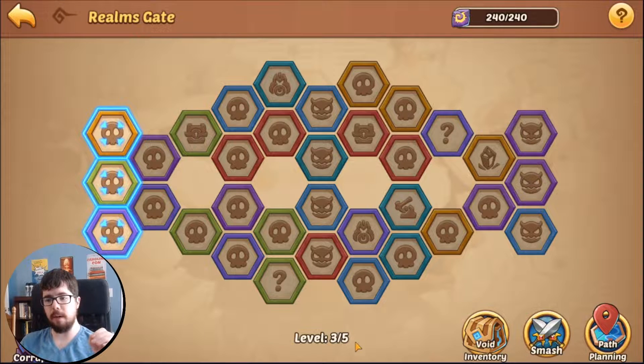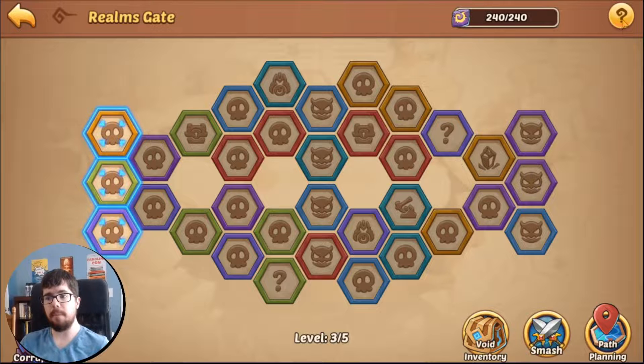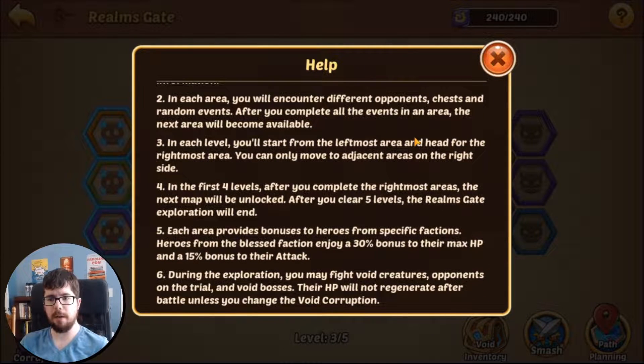There are five levels in the Realms Gate — five different hexagon maps. Once you get to level five, the final square will be a boss battle, which is a bit harder. When you clear it, the level resets, you get all your rewards, and you keep increasing your difficulty. The bosses also give pretty good rewards.